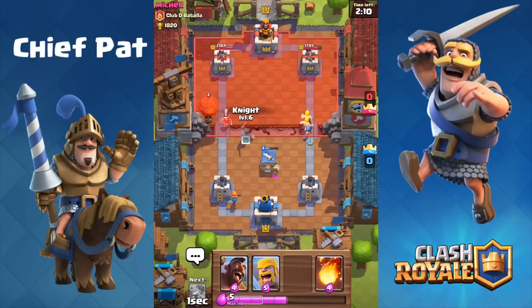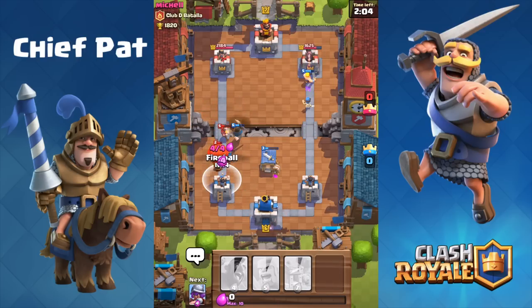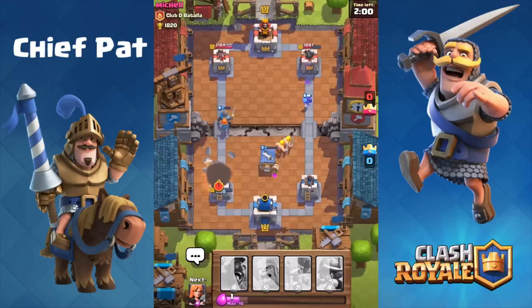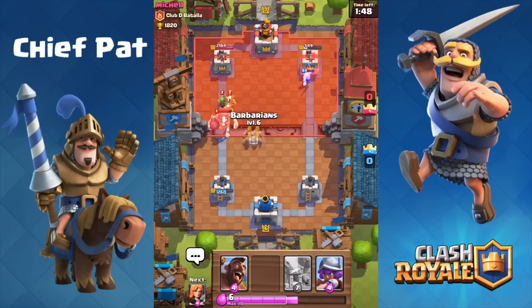I drop a Bomber to follow up those Barbarians, but then he comes in with the Balloon which is going to go absolutely insane against our Tower. I don't have any ranged stuff right now because my Musketeer is still on cooldown, but we were able to Fireball that to start taking it out. We actually took a pretty good trade because now we have a full-health Valkyrie in the left lane and Barbarians running down the right-hand lane, and the Barbarians definitely do some serious damage if left by themselves.